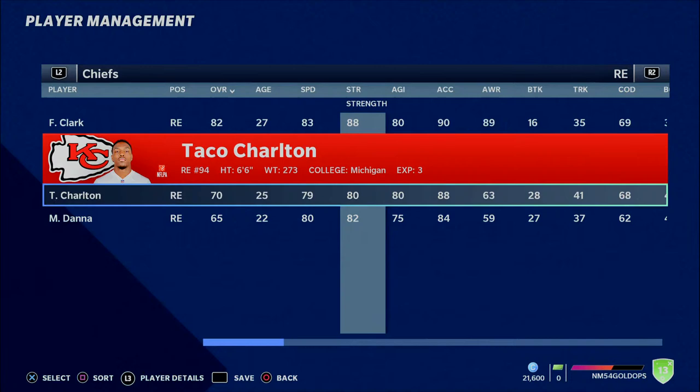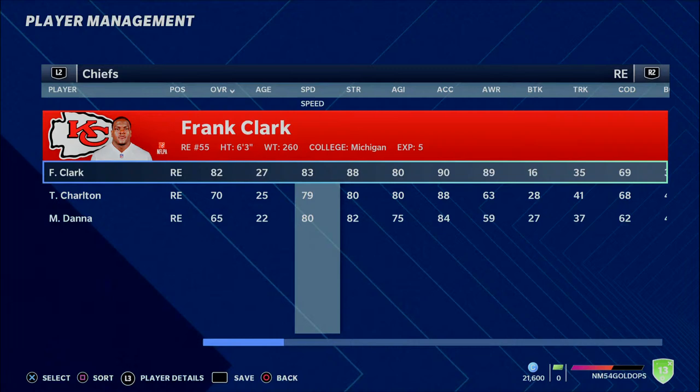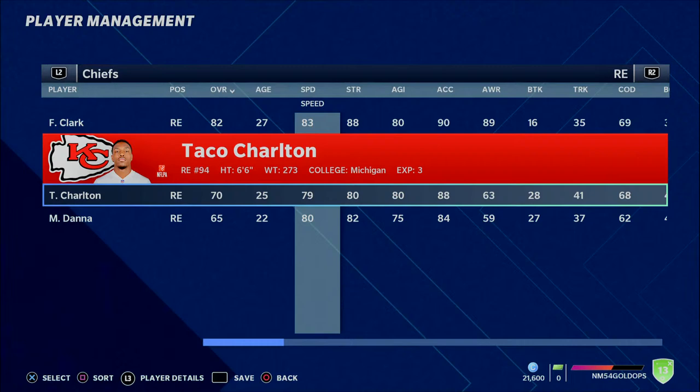The next player is on the Chiefs — Taco Charlton, a 25-year-old 70 overall. He isn't necessarily the best on this list, but you could certainly go out and acquire him for not much at all because of the combination of players around him with Frank Clark and the rookie Dana behind him. Taco Charlton isn't high on this list, but he's out there if you want a more plug-and-play type of guy who is still young enough to potentially develop into something.